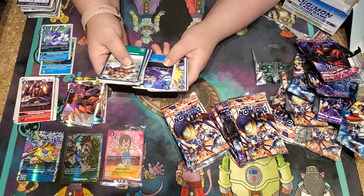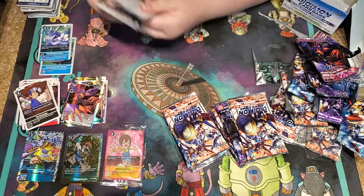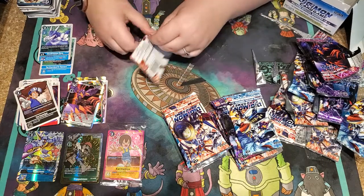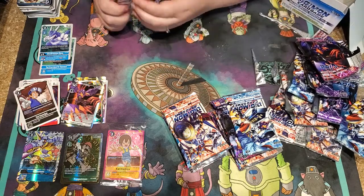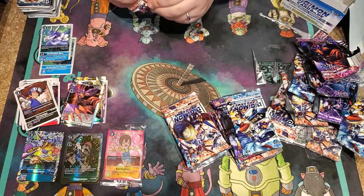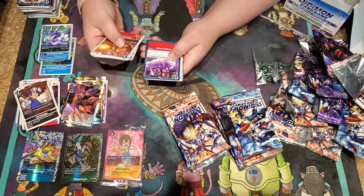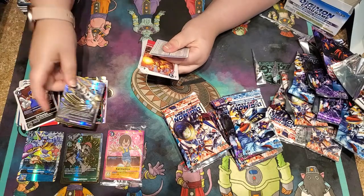Oh, the eggs are in the set! Yeah, the eggs are in the set. Oh, a Black Tai and a rare Agumon — the rarest of mons! This makes me very angry. It's almost hurting me to watch you open packs. You're either opening it so aggressively you're bending the cards, or opening it so carefully it's taking forever. We can't find that sweet spot. Oh, I see some shiny — what is the shiny? Oh oh oh, I know what it is, I see it!